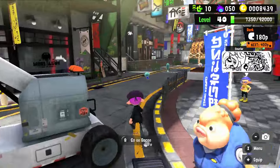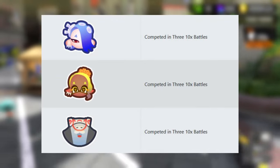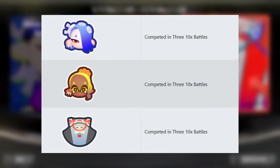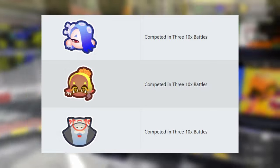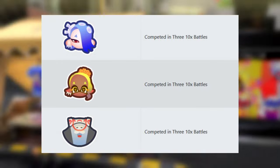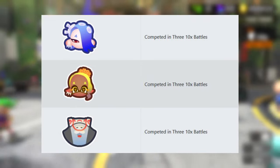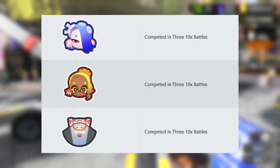To unlock these badges, you'll need to meet these requirements: take part in three 10x battles. When you do so, you'll actually unlock all three of them at the same time, so don't worry about what team you join — you'll get a chance to get all three at once. During the Deep Cut Anniversary Splatfest, 10x battles will be more common than usual, and your progress will count towards future Splatfests as well, so you don't have to complete all of these within this particular Splatfest.